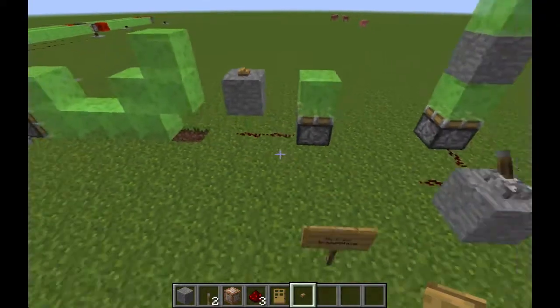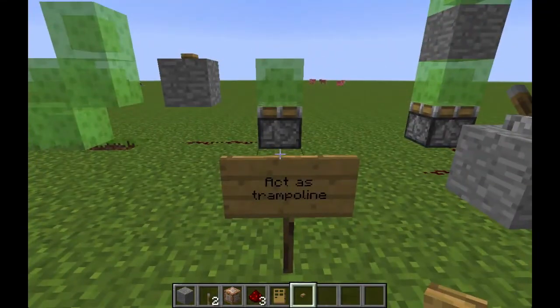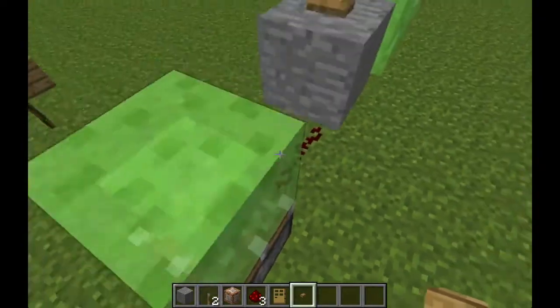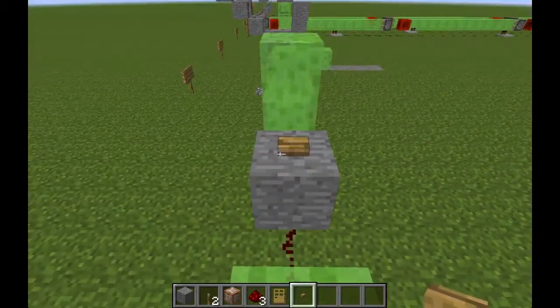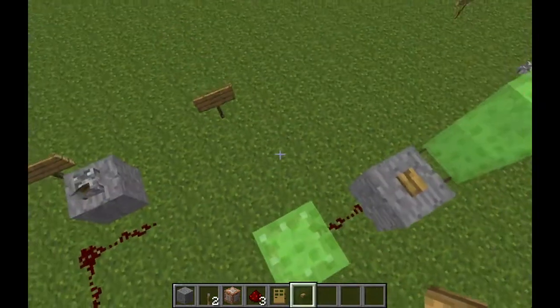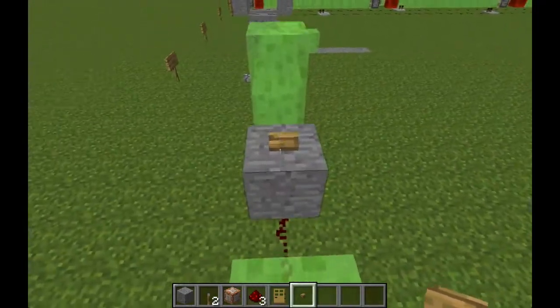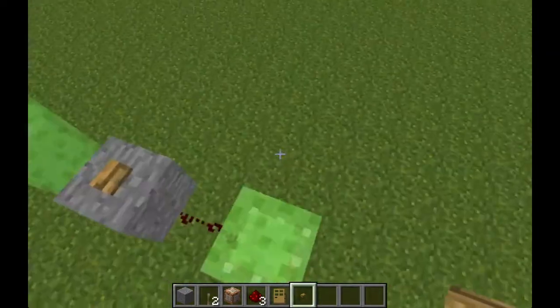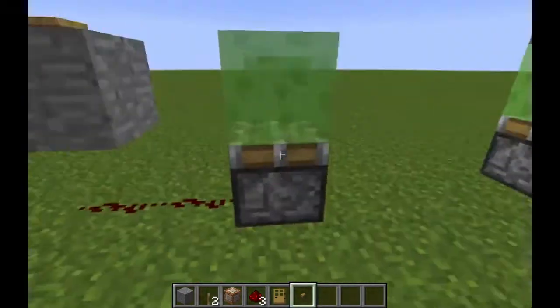Slime blocks also act like a trampoline. If you stand on the piston block and activate it, you get launched really high. Doing it repeatedly is like bouncing on a trampoline — pretty cool!